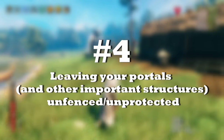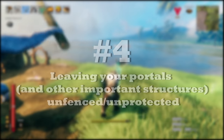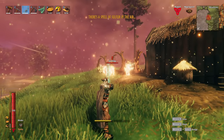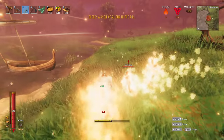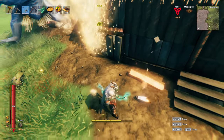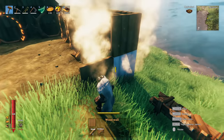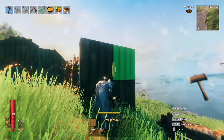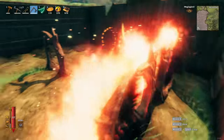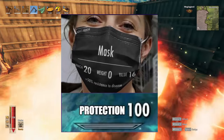Mistake number 4: leaving your portals and other important structures unfenced or unprotected. Everything you build in the game can be attacked by monsters, whether it's your base or a portal away from your base. If you get raided, your unfenced portals will be number one on the trolls' destruction list. So what do you do to prevent this? Just build a fence around it or some defenses so you don't have to spend hours trying to remember your portal names when you want to rebuild them. This also applies to portals you've built on foreign islands.